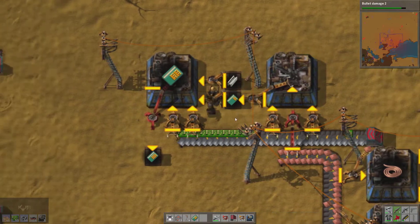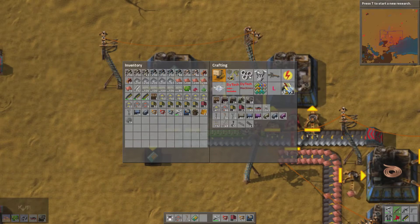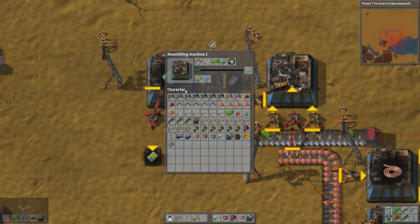Mainly so it won't suck up all our modules — our electronic circuits — so it doesn't suck them all up and we have to keep making tons of them.